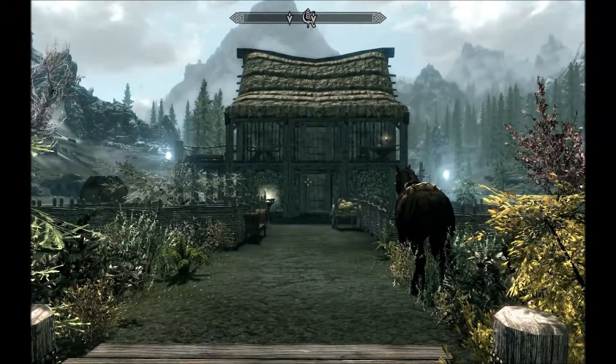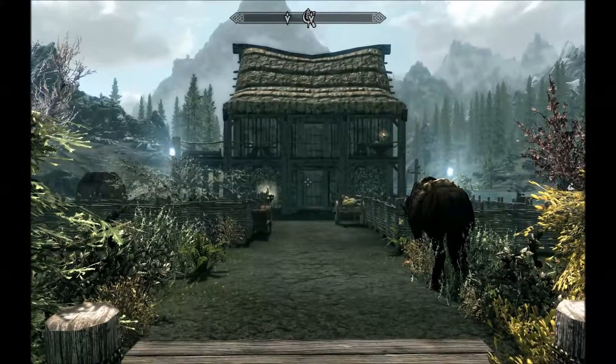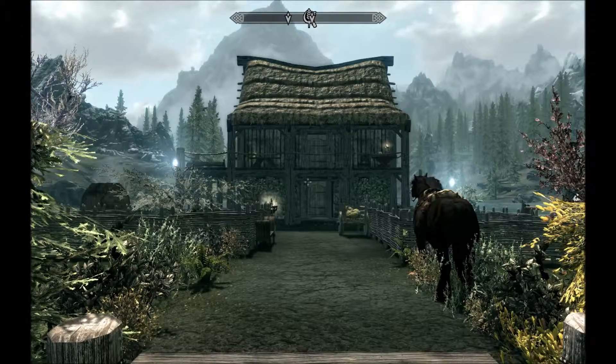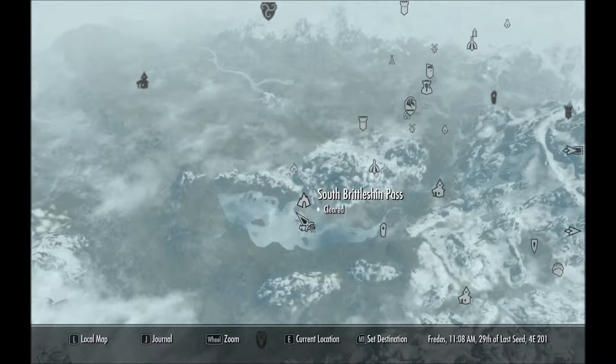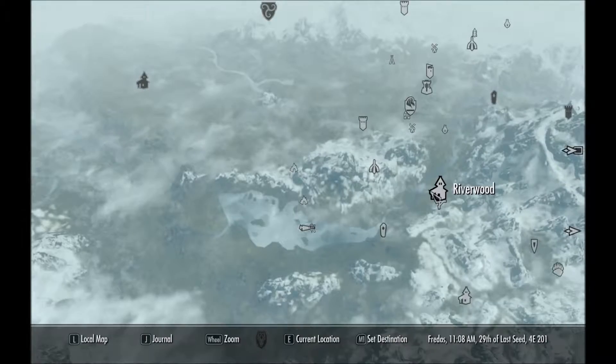As you can see, it's quite a small house, but it's got a lot of detail and a lot of storage space and tools that are quite unique to the house. This is where the house is located — on an island just west of Riverwood.